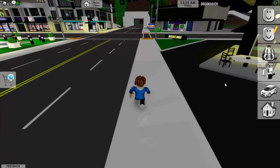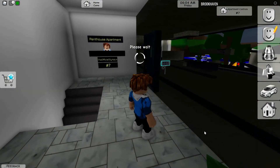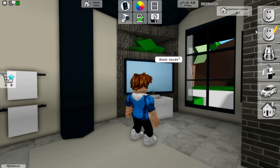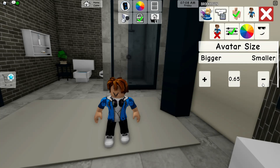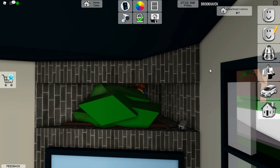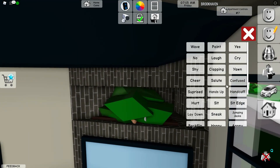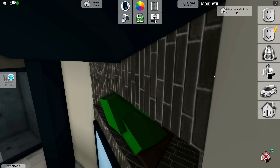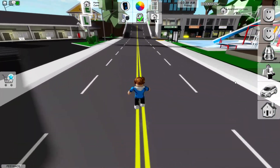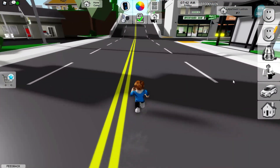Now let's talk about the Brookhaven Apartments — there are a lot of hidden secrets in these apartments that you guys probably don't know yet. Once you've bought your apartment, see the little bus right there? Make yourself a little smaller and then you can climb up right here. If you do a sit-down emote or even a hurt emote, people won't be able to see you — it's a pretty insane hiding spot.